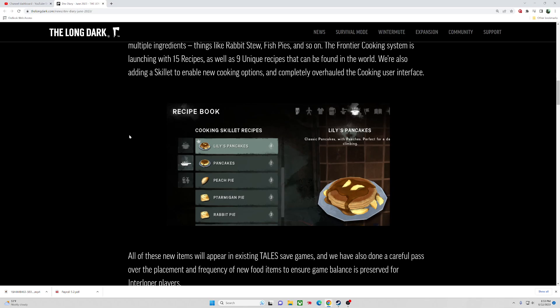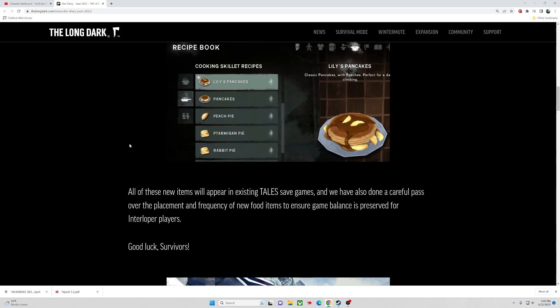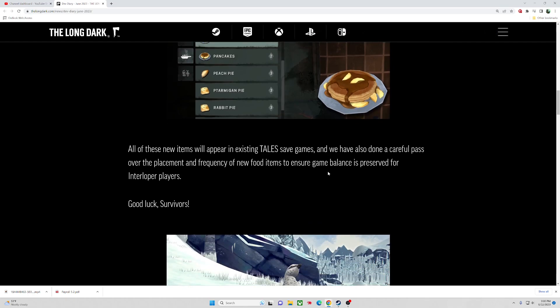We can get a little tease — Lily's pancakes, that's pancakes with peaches. So we'll have a flour recipe, some peaches, maybe some maple syrup. We've got pancakes, peach pie, bird pie, parmesan pie, rabbit pie. All these new items will appear in existing Tales save games, so you won't have to start a new game. They will pass a replacement frequency of new food items to ensure game balance.